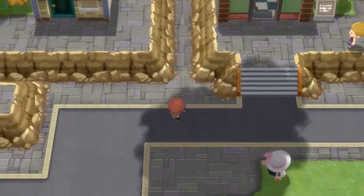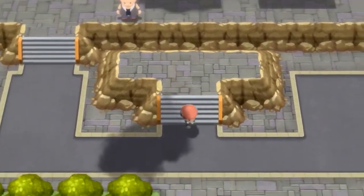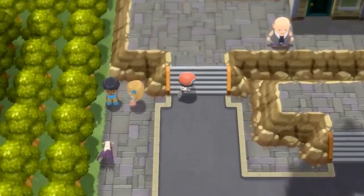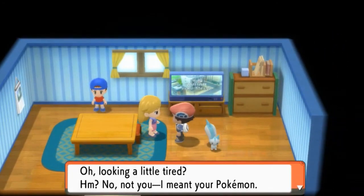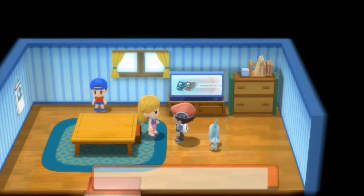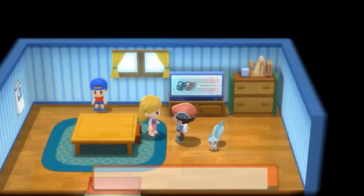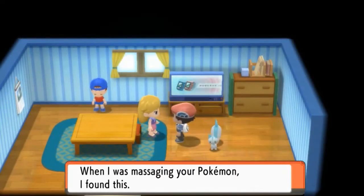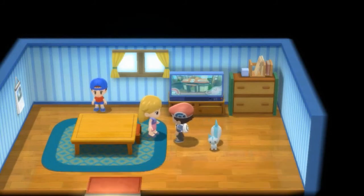I'm going through houses, guys. Yes, I know I am going through stages and places and all that stuff, but this is all for the episodes. Let's go right here and talk to this lady. 'Looking a little tired? I'm not mad — I meant your Pokemon. If you'd like, I can give a massage to a Pokemon.' Yes, I would actually like that. Let's go ahead and give it to Toxic Batman right here. We got one party sticker from that Pokemon so we can actually get a little love from this Pokemon.